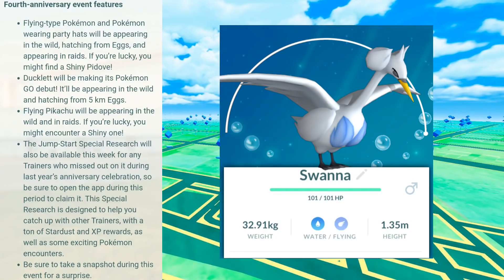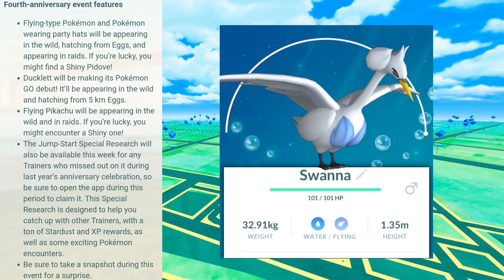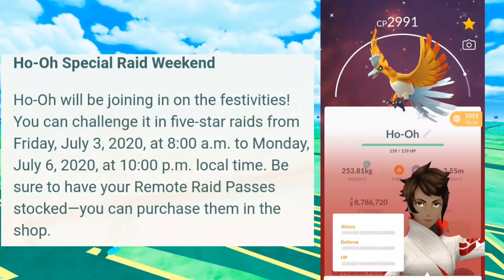The Jumpstart special research is going to be making a return — basically an abundance of XP and Stardust to help out newer trainers bump up their XP, get a kickstart, power up some more Pokemon. If you're a veteran player, it's just going to be more Stardust. Moving on, we have Ho-Oh Raid Weekend. This is going down Friday July 3rd until July 6th. There are no new moves, and there's going to be some special remote raid passes, so you can look forward to stocking up.